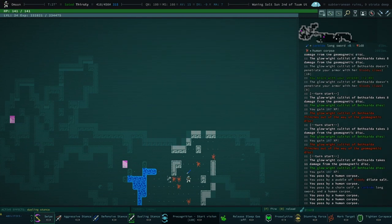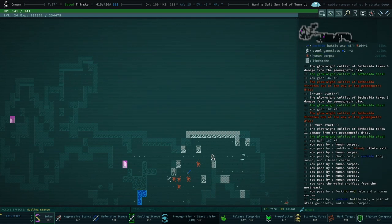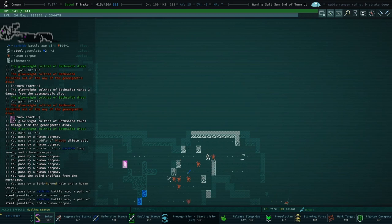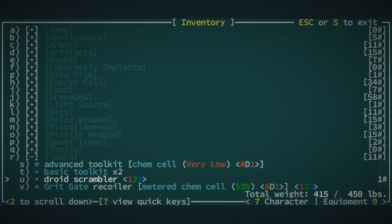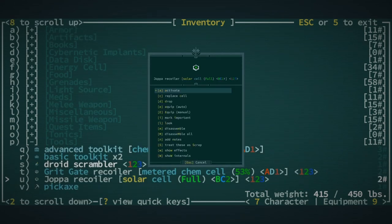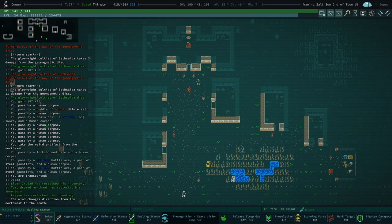I'm going to see what I can collect from the corpses but I'm out of here. This was a nightmare. Let's just recoil out to Jopa. And yeah — that's the spiciest this whole adventure has gotten. If you're enjoying this series, definitely hit that like button and consider subscribing for more content like this. See you guys next time, take it easy.